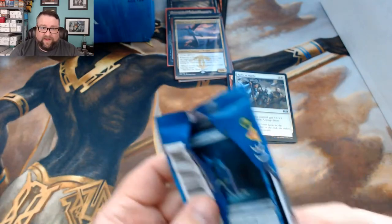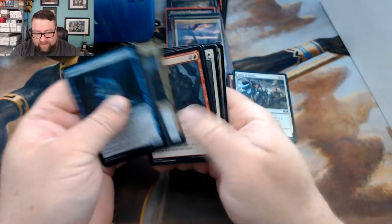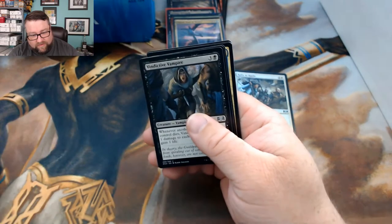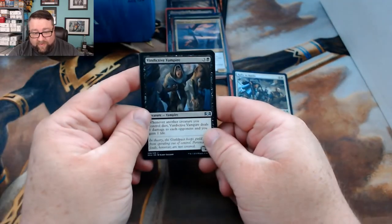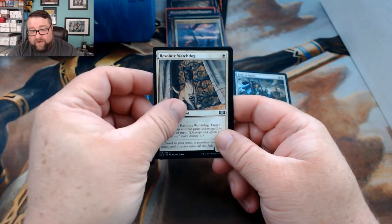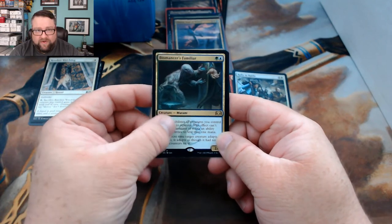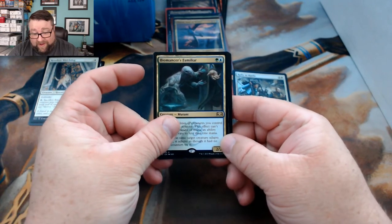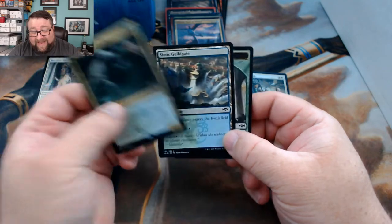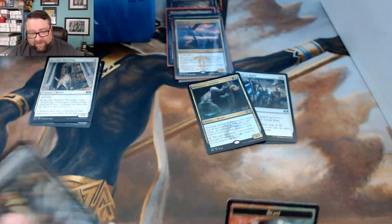Let's see what we can get out of pack number two. We got Vindictive Vampire, Swirling Torrent, Resolute Watchdog, and Biomancer's Familiar — and I lied about there being another foil, I'm sorry about that.